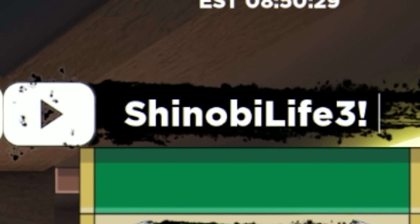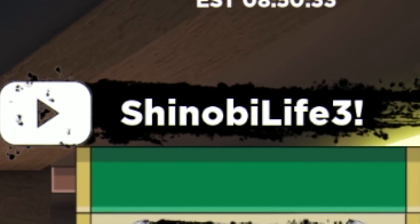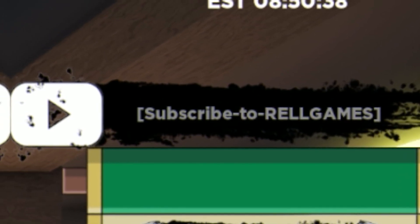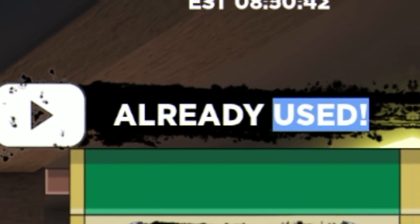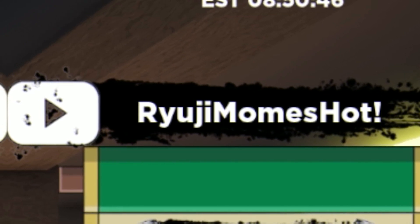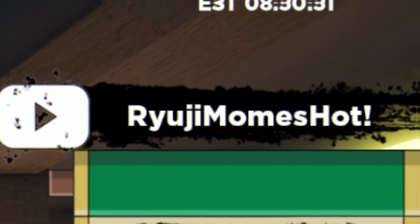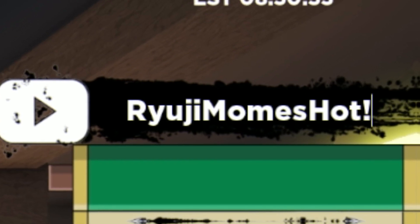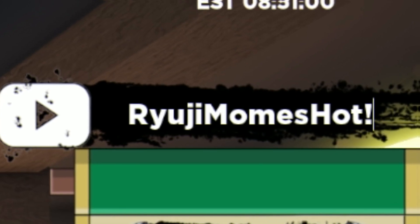Next, we are going to redeem the code Shinobi Life Free. I'm going to copy and paste these codes into the game just so I can show you guys the most codes in the time we have. This overpowered code gives you 200 spins — really, really nice. Make sure you guys have that one redeemed, because the Shindo Life devs sometimes do expire their codes maybe a week or so after they get released. So just make sure you are staying on top of these.